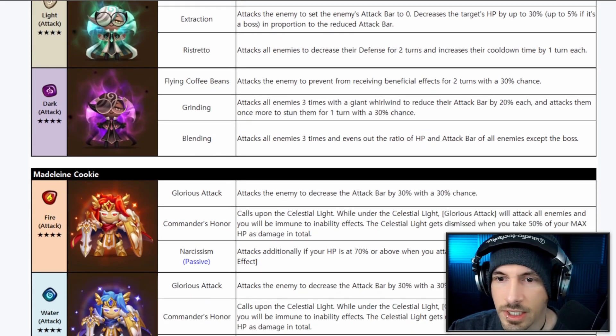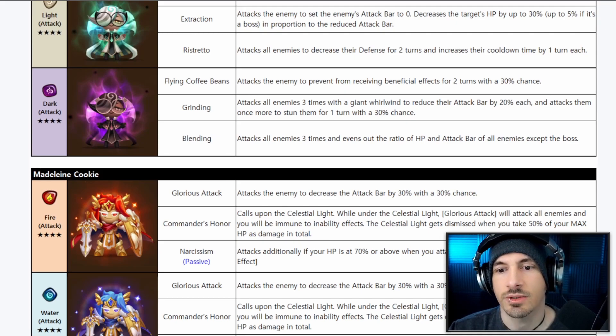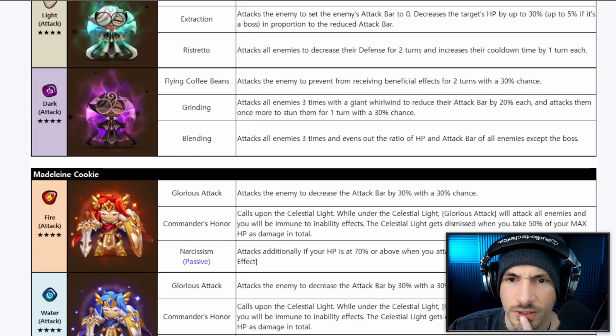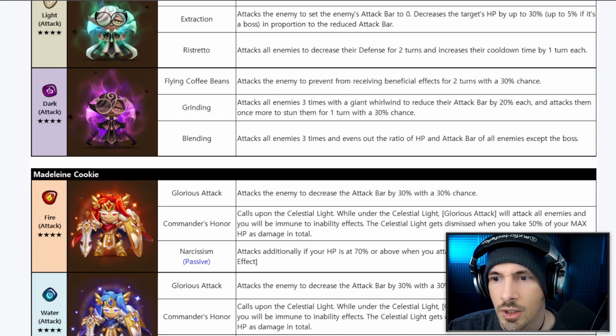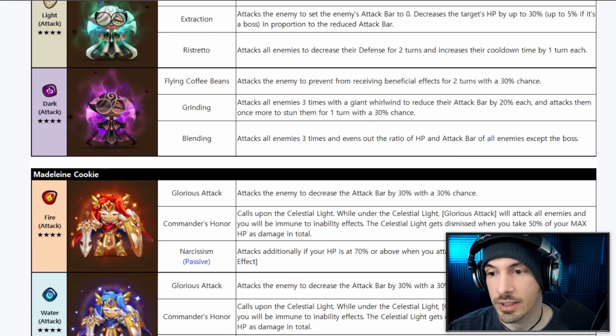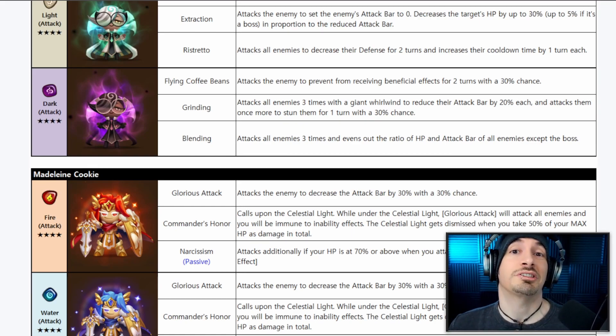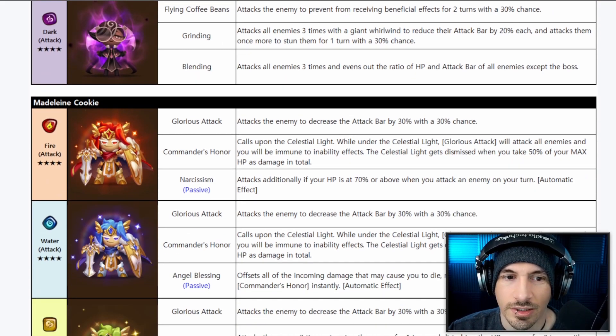The Dark Espresso has the same first and second skills. Blending attacks all enemies three times and evens out the HP ratio and attack bar of all enemies. This could be a really cool thing for cleave offenses — if Nemesis cuts in and it changes the attack bar on that, this provides multiple effects simultaneously.